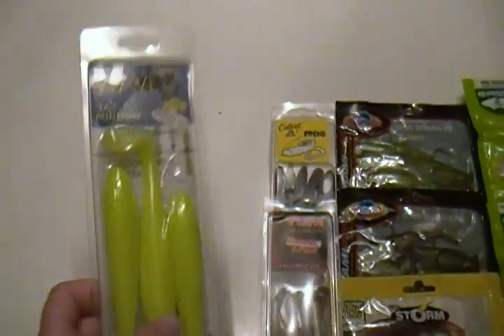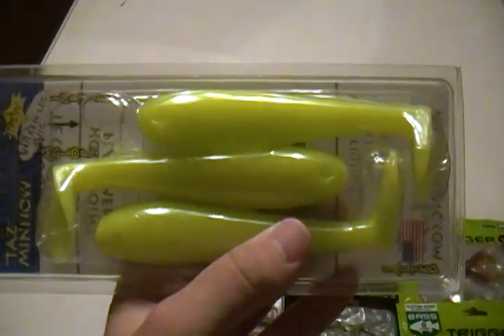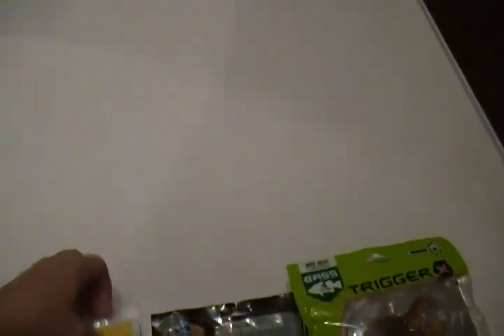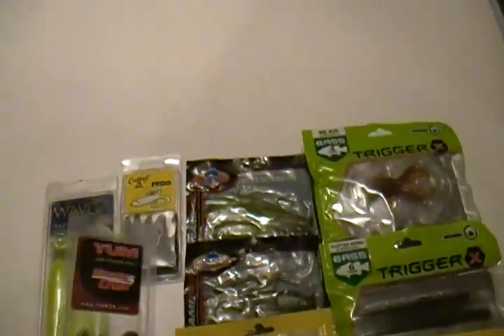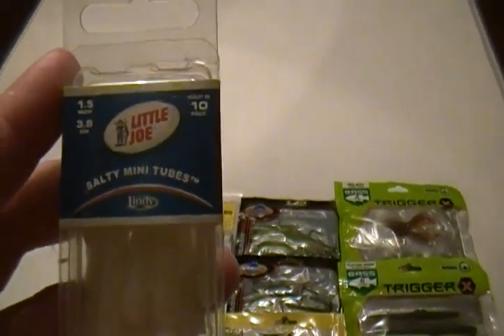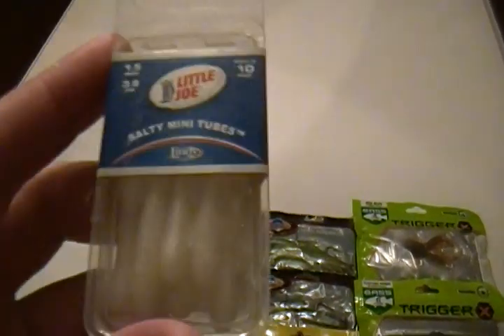Starting over here with the wave baits — this is a Taz Minnow five inch swim bait. I don't know the color because it's not on the package. Next is a pack of Culprit frogs — these are black floaters, three inch, so they float on top of the water. These are Yum Money Craws, three inch — I don't know the color, never used them. These are all brand new baits. Next we got Little Joe Salty Mini Tubes, one and a half inch, a ten pack.